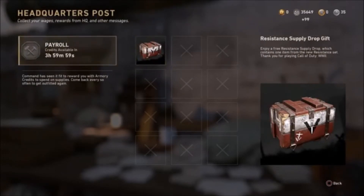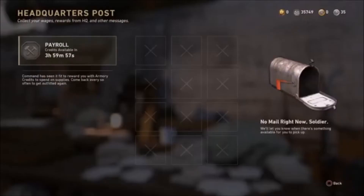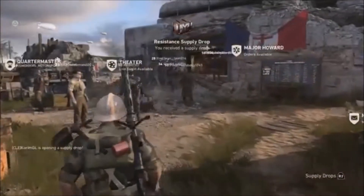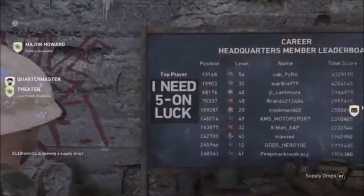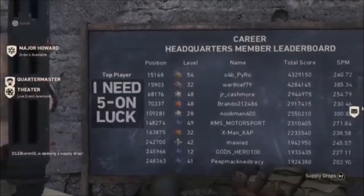Definitely pop into your headquarters and jump in to get your payroll and your free Resistance supply drop out of the mail, and then you can check out the new things they have in store.